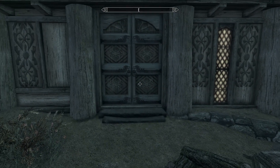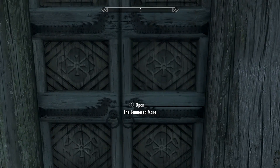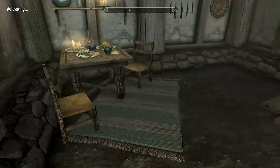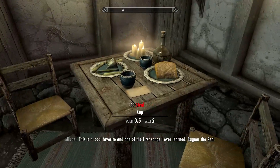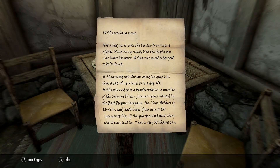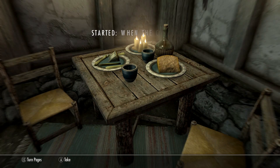What you do is go into the Bannered Mare. I go into the kitchen door because it saves me having to walk through the whole thing. Come in and pick up Misha's diary, read the whole thing — all the instructions — make sure you read it all because you'll understand everything that's getting ready to happen.